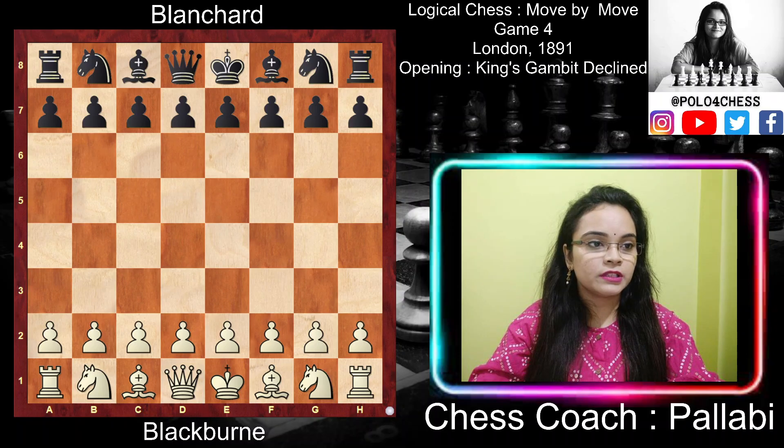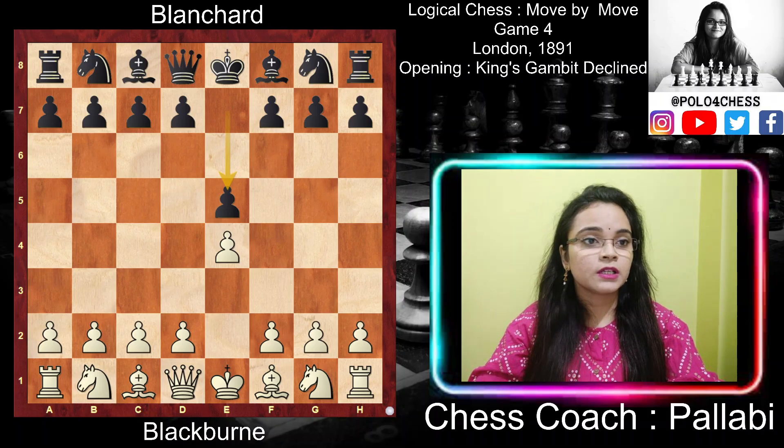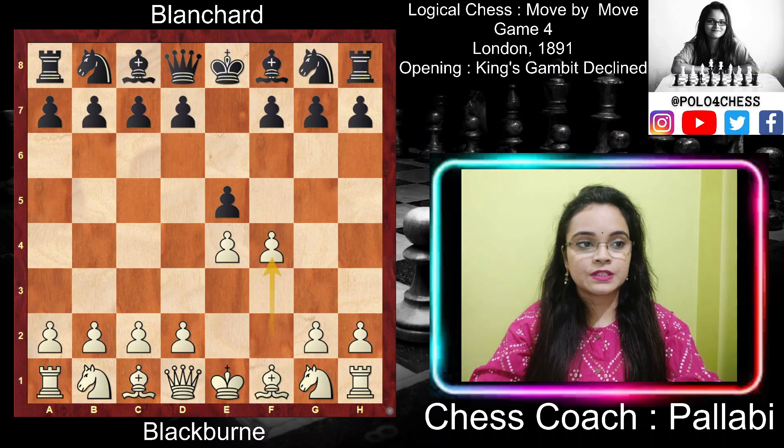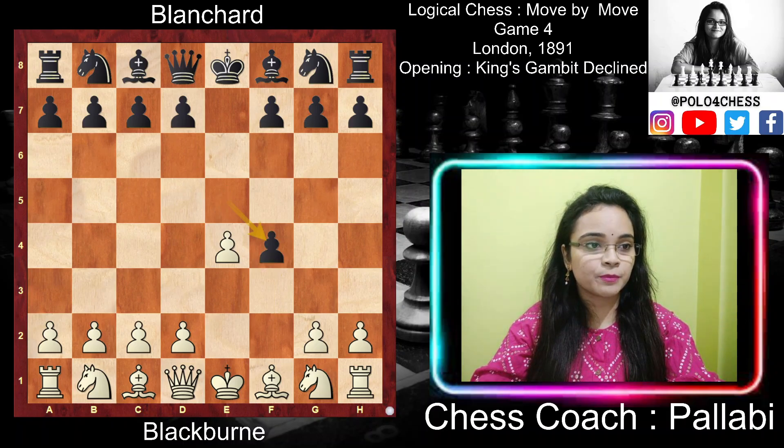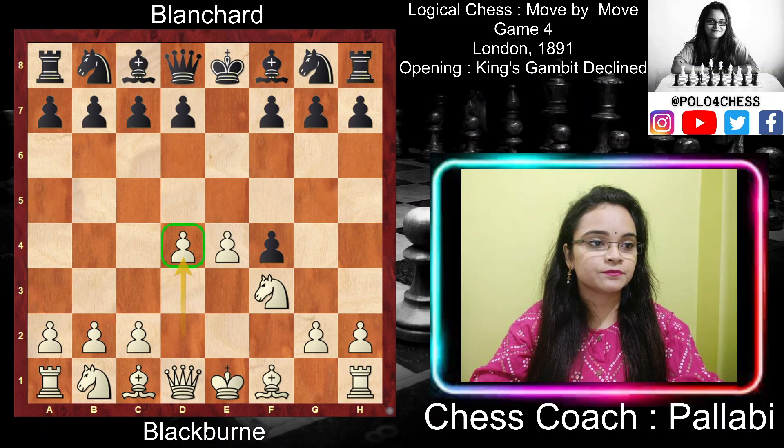White started with e4, then Black played e5 — both controlling the center. Now White played f4, which is called the King's Gambit: an offer of a pawn to induce Black to surrender his share of the center. If Black captures the pawn, it would enable White to play Knight f3 followed by d4, dominate the center, and make way for the bishop to attack the pawn while controlling all four central squares.